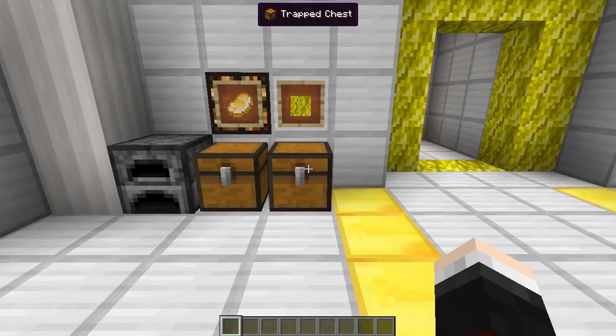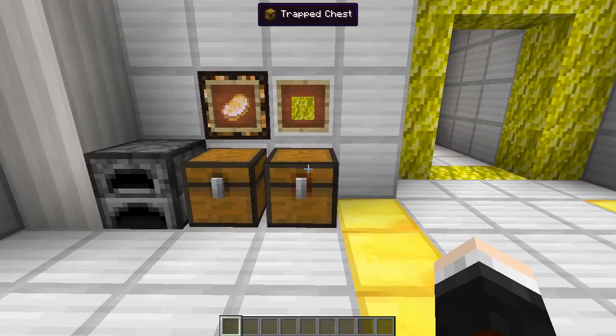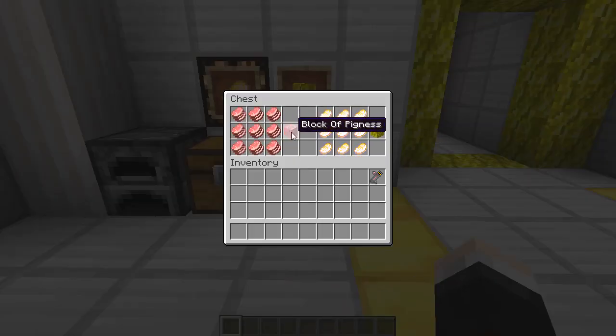After that, you're going to need to create some blocks so you can create the portal frame and then ignite the portal so we can go through to the dimension - it will be super awesome. In here is the block of pigginess and the butter block of pigginess.